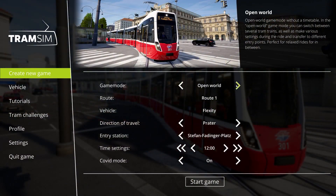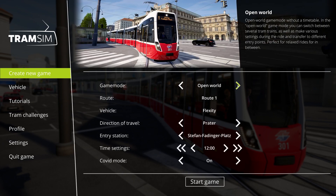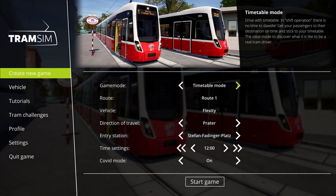You have two game modes. The first is open world, where you can complete your line in freestyle — it's a good choice for relaxed rides. The second is timetable mode, where you should get your passengers to their destination on time and stick to your timetable.